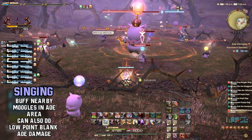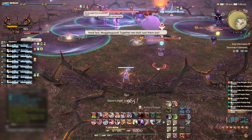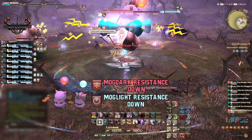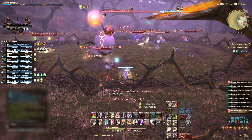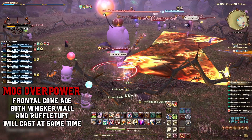Pooksy will sing songs and buff the other Moguls and will occasionally do a point-blank AoE dealing low damage. You can all but ignore this Mogul throughout the fight. The tank Moguls will debuff their target with Mog Dart resistance down from Ruffle Tuft, and Mog Light resistance down from Whiskerwall, reducing resistances respectively for the other tank. They will also use a frontal cone AoE dealing moderate damage. Avoid these as necessary.